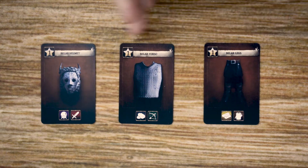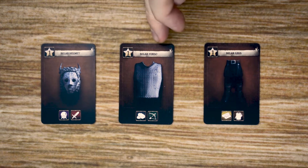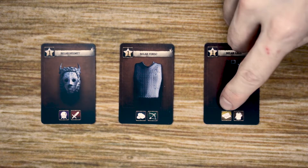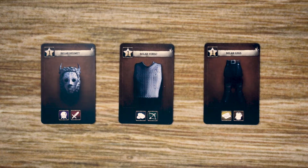Each house in the game is also going to have three heirlooms that they'll be able to build throughout the game to give them prestige points, special abilities, and allow them to complete quests. Each heirloom is going to have a name — we have helmets, torsos, and legs. Each heirloom is also going to be worth a number of prestige points when it is built, and each heirloom will have the resources that are needed to bring it into play.